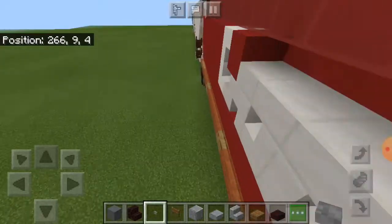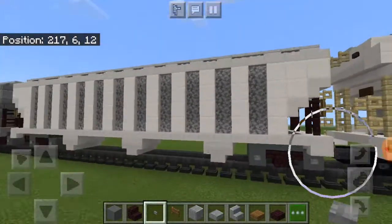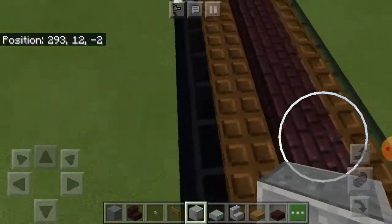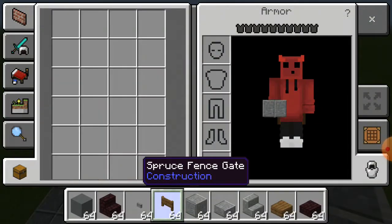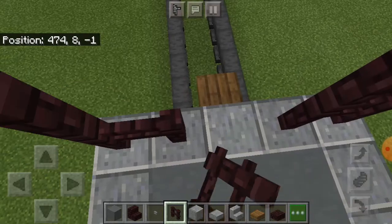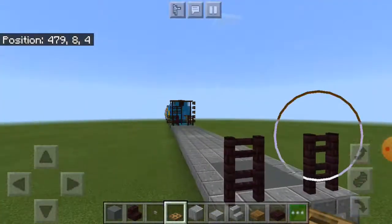Let me see this again. All right, let's just add two nether brick fences here on both sides. Then we're gonna add a trap door right here, and also there's one in the back — so we have it right here.